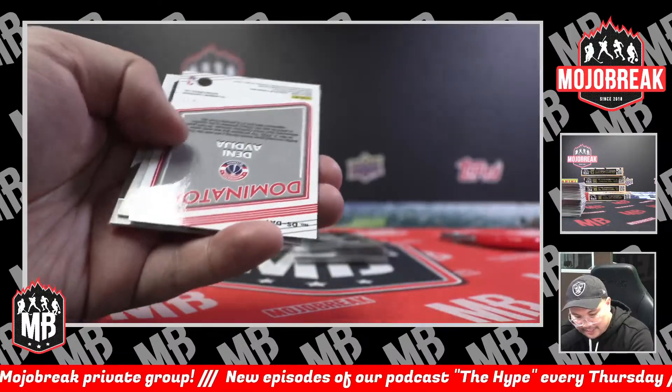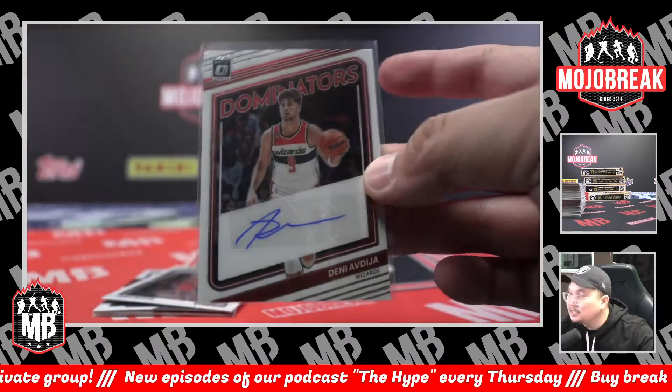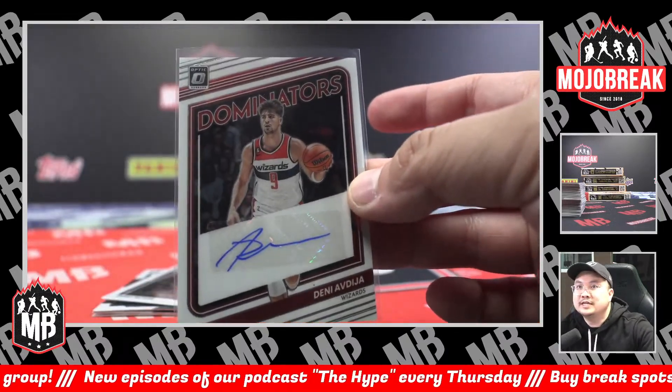Here comes the first auto — it is a 61 of 99, Denny Abia for the Wizards Dominators. Denny Abia, Wizards, and Shazzy.